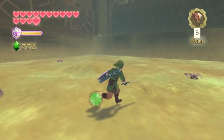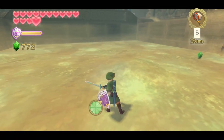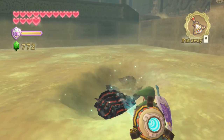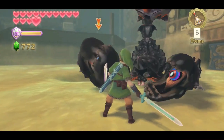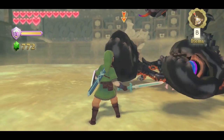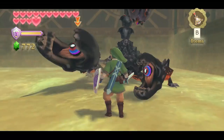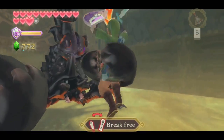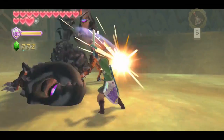Before the fight begins, attack the nearby Aracha so you don't have to deal with them mid-battle. Pull out the gust bellows and blow sand off the mound in the middle to reveal the mini-boss. This Moldarach fight is the same as last time — the pinchers attack at different rates; they turn red right before they attack, the little one attacks fast and the bigger one has a delay. You can use the slingshot to stun the eyes inside the pinchers, which stuns them for quite a while, so you can stun, attack, stun, attack repeatedly. Shield bashes will get you at least two good hits in if well-timed.